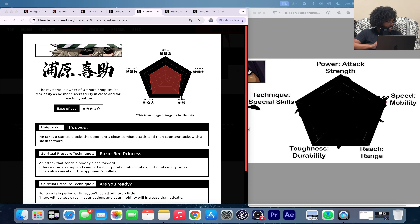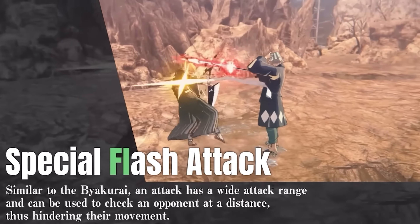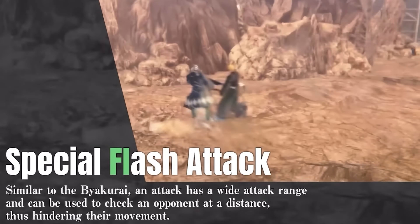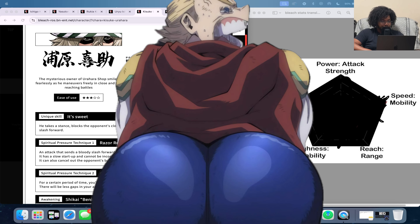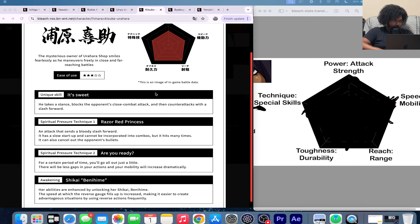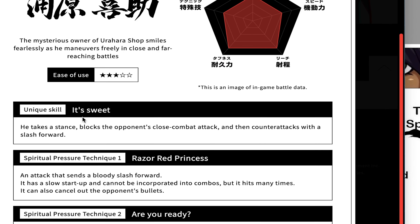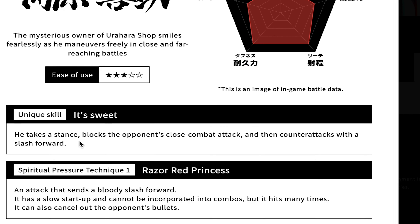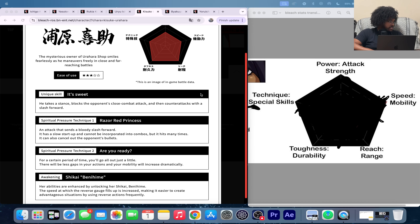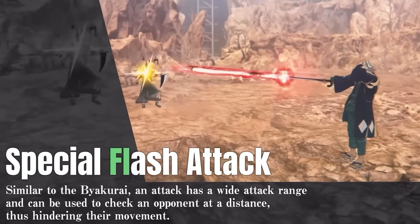The first thing they show us is what they call his special flash attack — similar to Akarai, it has a wide attack range and can be used to check an opponent at a distance, hindering their movement. But they don't have that listed as one of his skills. This unique skill is different: he takes a stance, blocks the opponent's close combat attack, and then counter-attacks with a slash forward — that is not the same as the poke they show first.